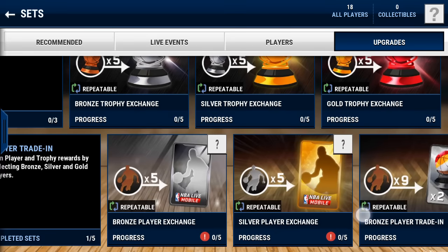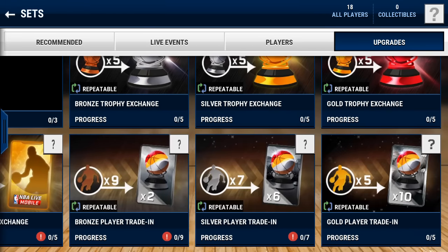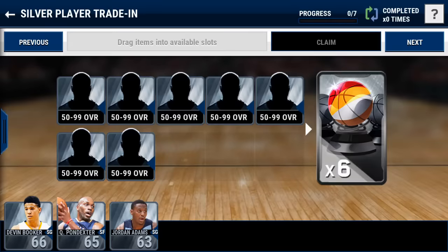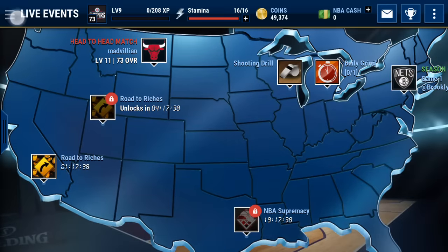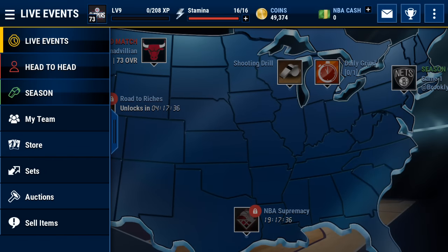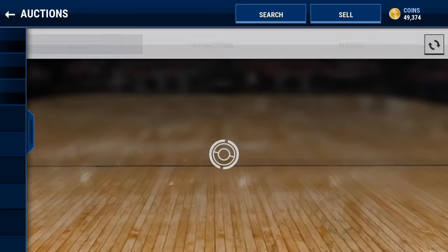If you do have bronze players and silver players in reserves, go ahead and toss those into the set and you get like a six trophy pack, so you can get a gold or elite from that and sell that to make coins. Even a silver trophy you can sell to make about 1,200 coins on my server, so that's very nice as well.